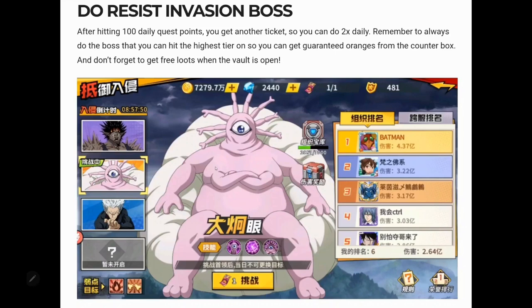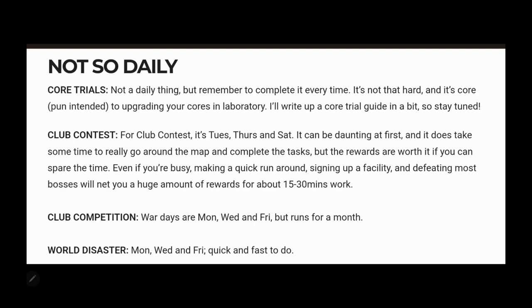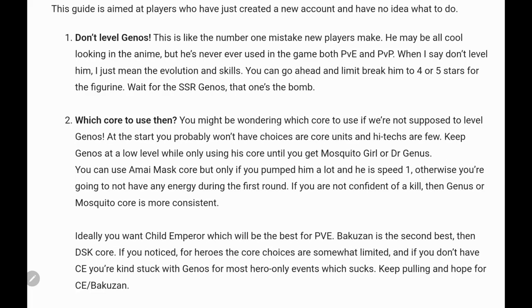Once resist invasion bosses are available, do that daily — the rewards are good and it opens up new equipment. You get two free attempts per day; buying the extra one is overpriced so just do the two. There's also a vault that opens periodically, so pay attention to that. For non-daily content: core trials, club contest, club competition, and world disaster are only available certain times of the week — make sure you do them as they give decent rewards.